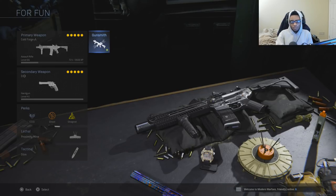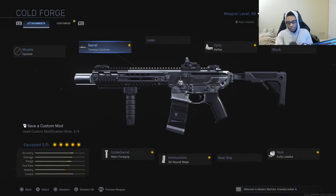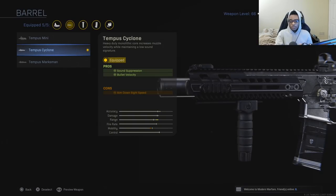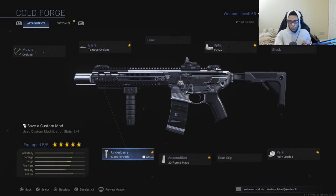Let me explain what I'm running on my Honey Badger that gives it the secret perk. I'm running the Tempest Cyclone barrel — kind of like how the Kilo 141 has its Whisperer barrel. This barrel allows you to have increased sound suppression as well as increased bullet velocity, which is very good and helps out at range as well as close range.